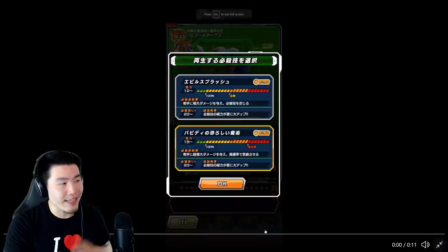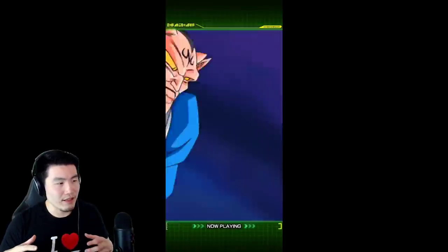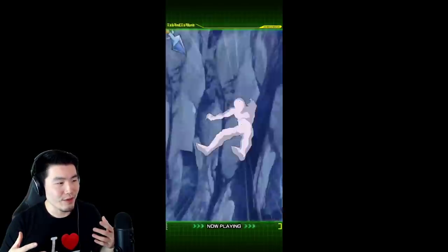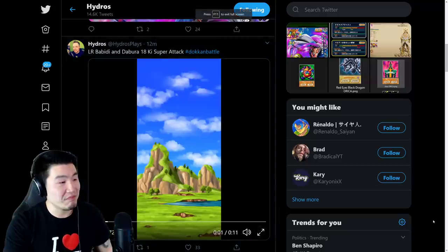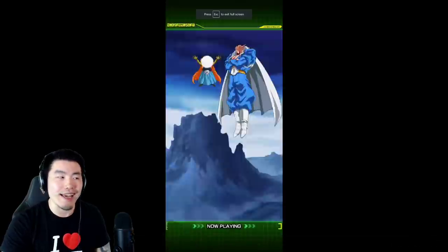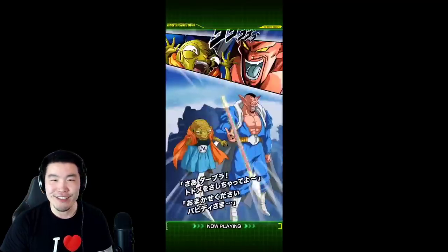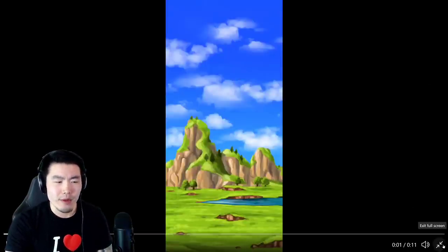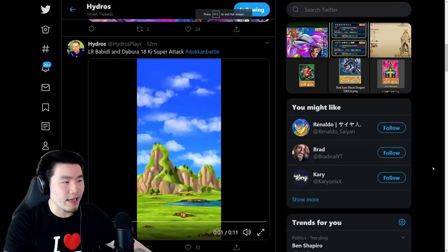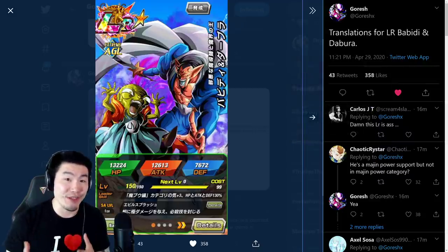Here's the 18-ki super, and again pretty short - very strange. We got Babidi with his crystal ball, we got Dabura with his petrifying spit, and then he throws a spear. It's a nice looking animation but kind of lackluster. You know what, this actually makes me believe that this is a free-to-play LR, because some people were saying it's summonable because of the leader skill, but based on initial impressions of the super attack animations, this looks very much like a free-to-play LR.